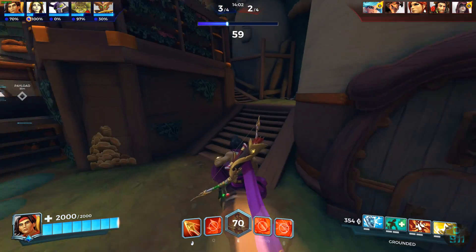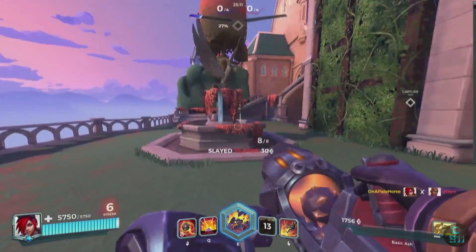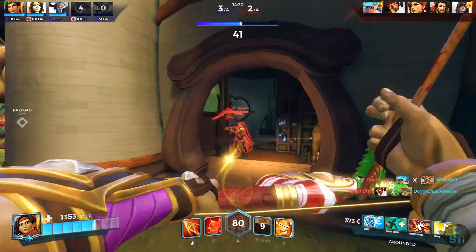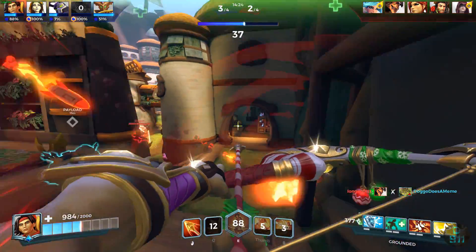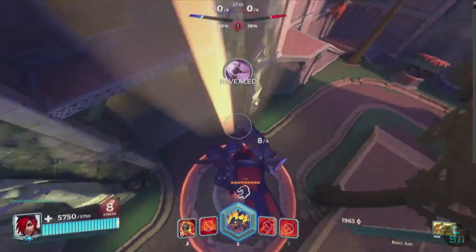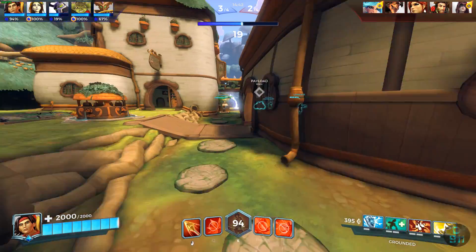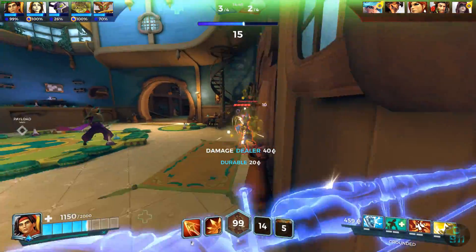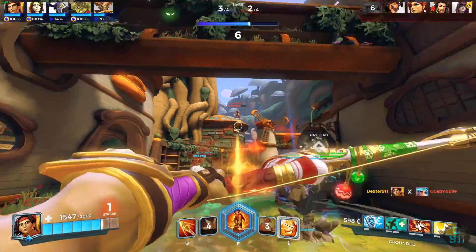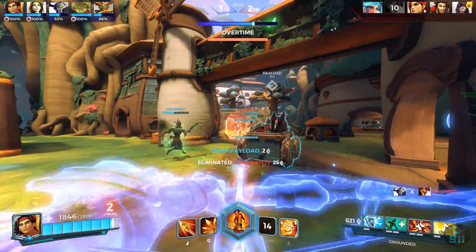Her F ability, probably one of her coolest, is called Shoulder Bash. You charge into people dealing a huge knockback. You can combo that with your right mouse button — shoulder bash into them, they go flying, then hit them again with the right mouse button. Her ultimate is called Assert Dominance: you plant a flag dealing damage and making yourself damage immune for eight seconds while near the flag. She is not CC immune in it though, so you can hook her out.